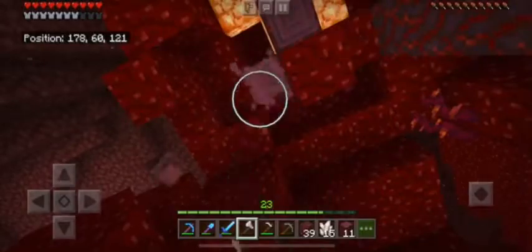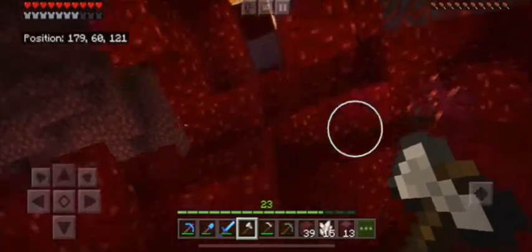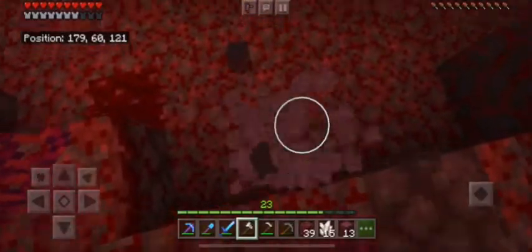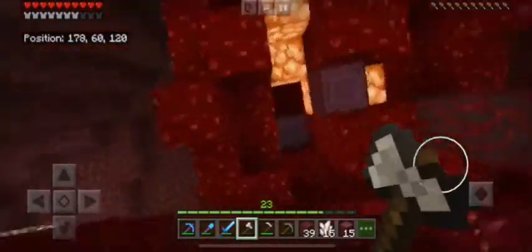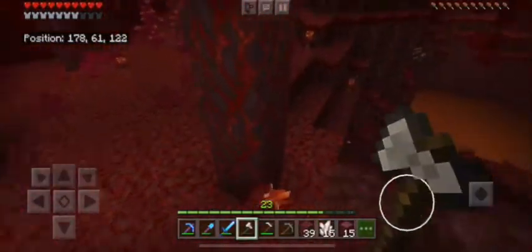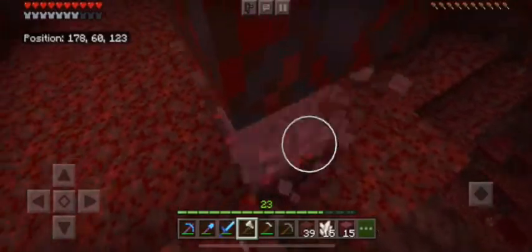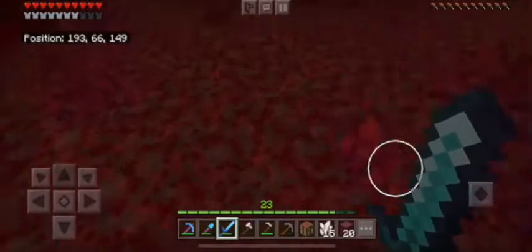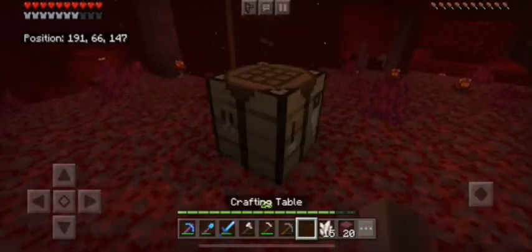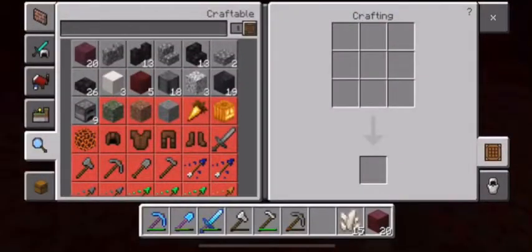So this is the crimson forest biome, as you might be wondering. It is a very cool red biome. There are four new biomes. This is the crimson forest — I got some crimson stem and crimson wood. I'm going to build my base right here.